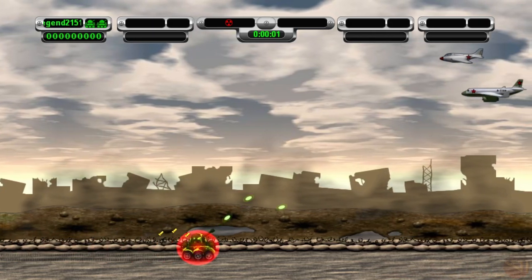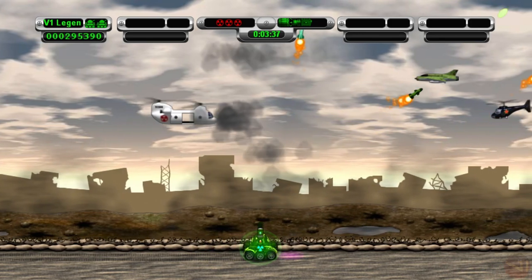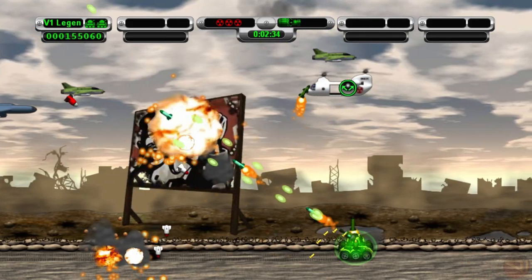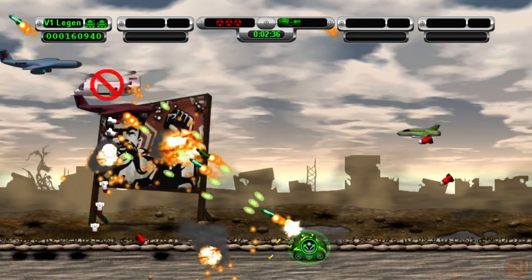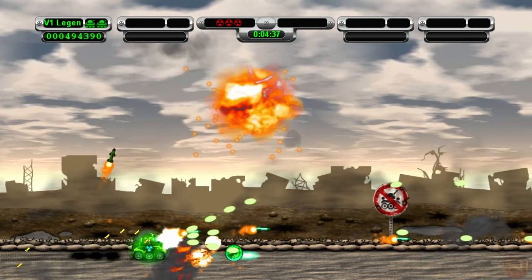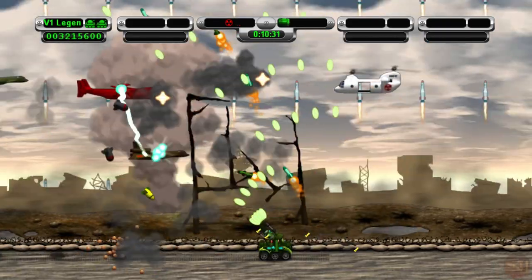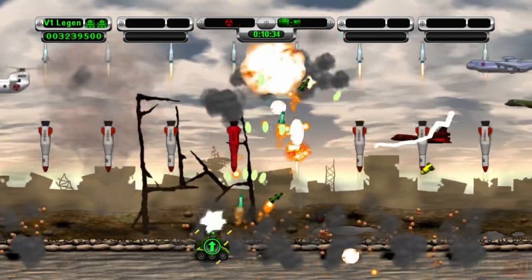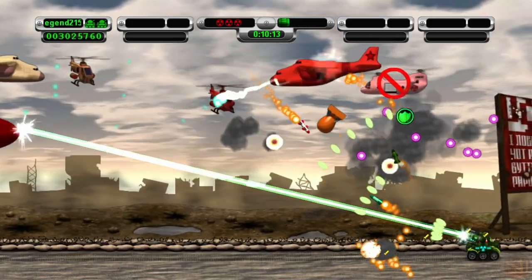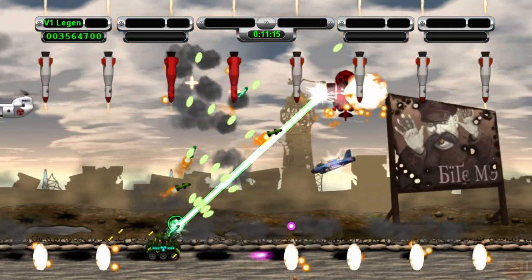Moving on to survival mode: you start with no upgrades and face more enemies at once than normally in mission mode. The white chopper will appear constantly, offering more shields or random tank upgrades. Tank upgrades here include not only the usual speed increases and bullet spread, but also the missile systems, defense orbs, and flak cannon, since in survival mode there is no menu or level system. The goal is simply to survive as long as you can against a heavy onslaught of increasingly difficult enemies. Nukes are also dropped to handle ridiculous scenarios, like an atomic bomb that can't be shot down.